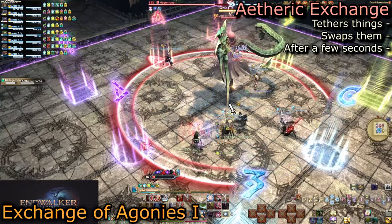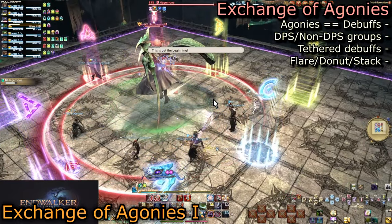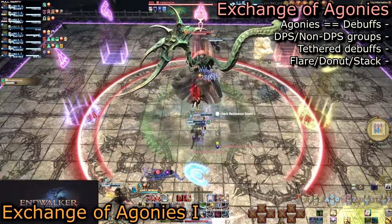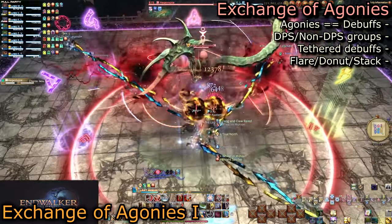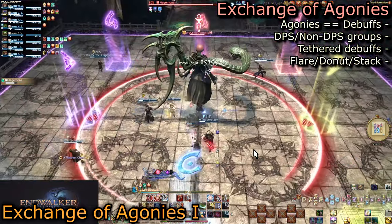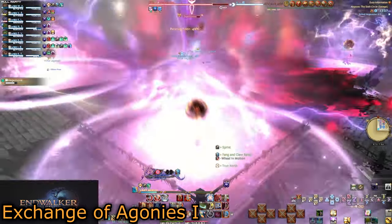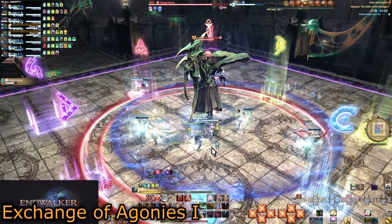Aetheric Exchange comes in and is the same as in normal, but with a new additional use. We have Exchange of Agonies, and this is where intercardinal spots come in. There are three debuffs that boil down into two: Flare and Not Flare. If you are a Flare, head out to your intercardinal corner. If you are not Flare, go direct mid with a donut AoE or a stack. Pairs of players will have blue and red arrows tethering them together, meaning your buffs are going to be swapped. DPS will always be tethered to non-DPS, and this mechanic is role-based — all DPS will stack mid, or all non-DPS will stack mid. So if you have a Flare Marker and a Tether, you are stacking mid. If you have a stack or donut and a tether, you run out.